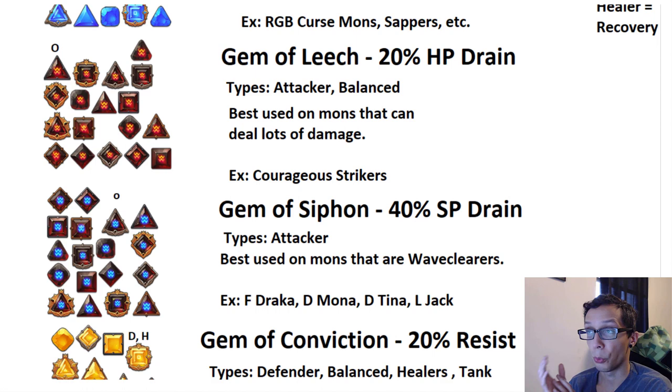Wood Merlin and Fire Shinobi are good examples. I find that Gem of Leech should be exclusively on Courageous Strikers — they get the most benefit because they do the most damage in the game, which promotes more self-sustain. The excess damage means they'll get all their HP back. It's best used on mons that can deal a lot of damage.